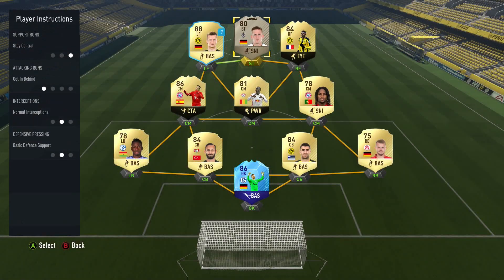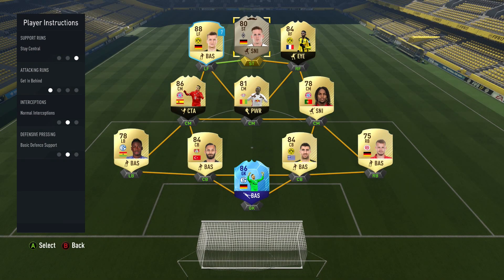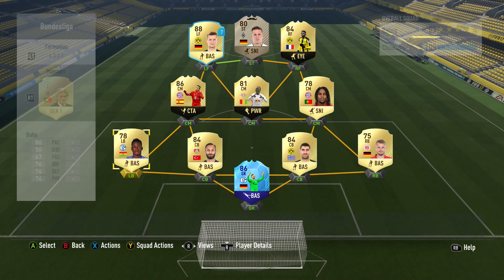Let's have a look at player instructions. Stay central and get behind are set on Hahn, and get behind on both Dembele and Reus. Only one midfielder has an instruction on — stay back while attacking on Keita, because I like him to be that defensive focal point. And on both fullbacks I have stay back while attacking, because they both have high attacking work rates and they seem to get forward a lot anyway — so this just helps a little bit.